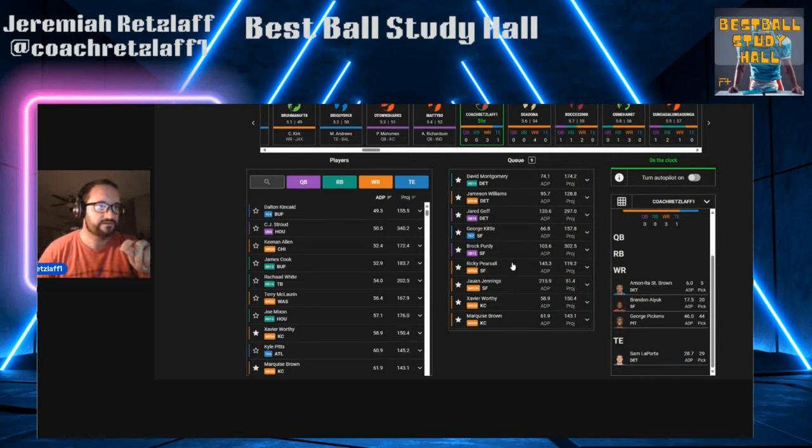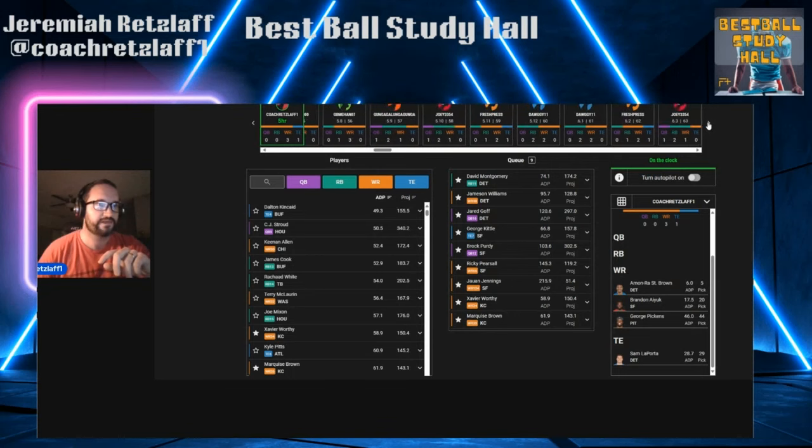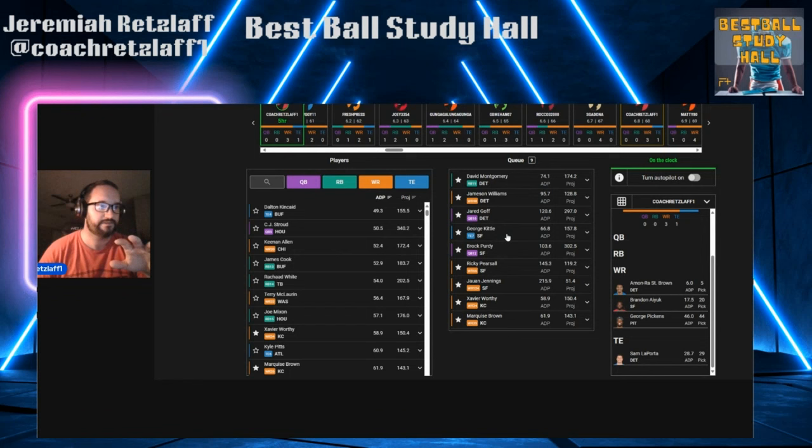I'm at pick 53. In my queue I've clicked on my Lions players: David Montgomery, who will be there at 74; Jameson Williams at 95; Jared Goff at 120; George Kittle at 66; and Brock Purdy at 103. But I'm not ready to click any of those players yet, as I'm going to try and see if George Kittle falls to me at pick 68 — he's ADP of 66. Right now I'm going to try and get a little Chiefs exposure.